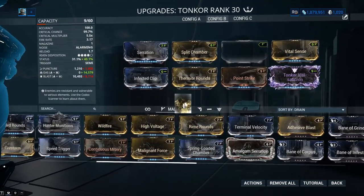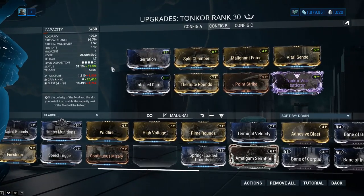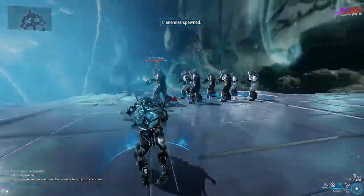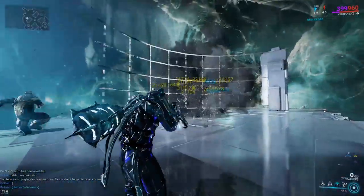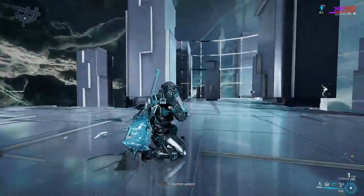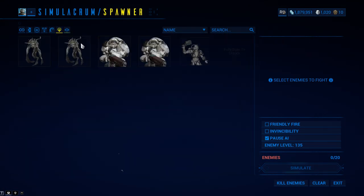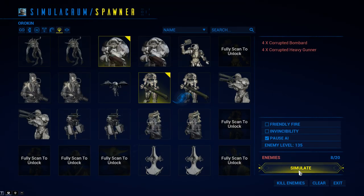I'm gonna try the gas build again, cause why not. 20,000 gas, 50,000 — 50% status. Maybe good, maybe bad, we're gonna find out. I'm still gonna Bastille them cause I wanna see the DOTs. Gas build for these dudes. I'm gonna try with Corrupteds — maybe we get something good. But it's gonna be a little difficult to beat that Hunter Munitions build.